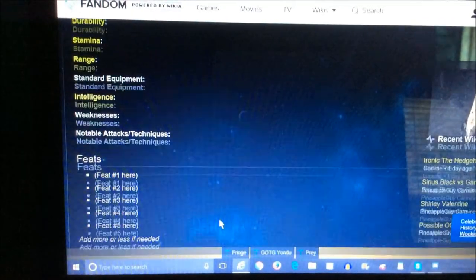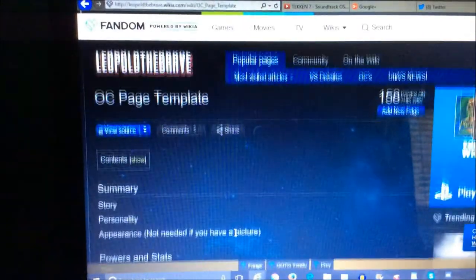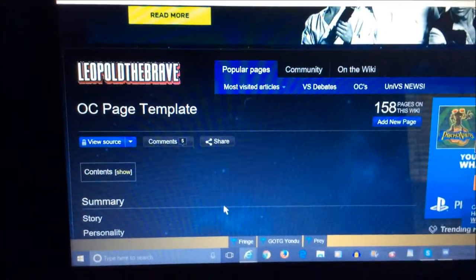Just go there. Once you're there, all you have to do is copy the contents of the template and paste it into the editor, then fill out your own information.